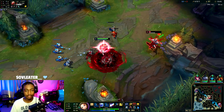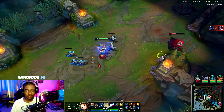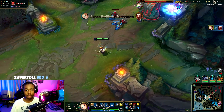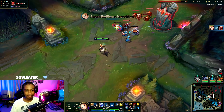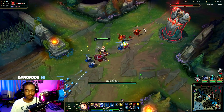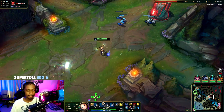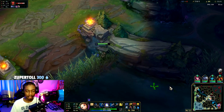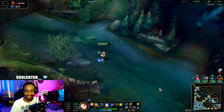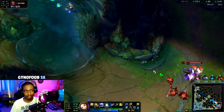Over time it just becomes a game of how well you can poke, which separates the good and bad Lux players. Practice makes perfect with landing your abilities, but especially in lower ranks, the way you land your abilities is by waiting for them to go for a minion and then tossing out your Q or E. That will work like three-fourths of the time — most of the time it actually works. If you want them to think you're scripting, do that and right away you'll be like Silver 3, no joke.